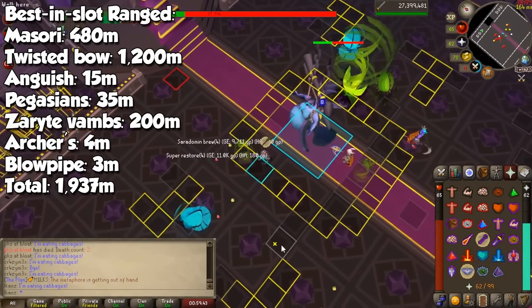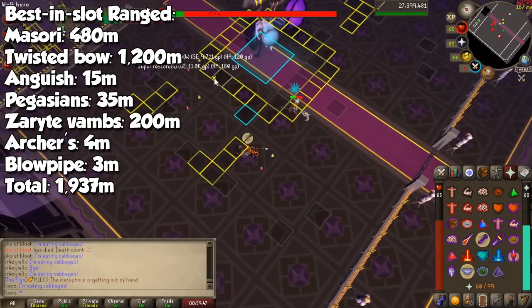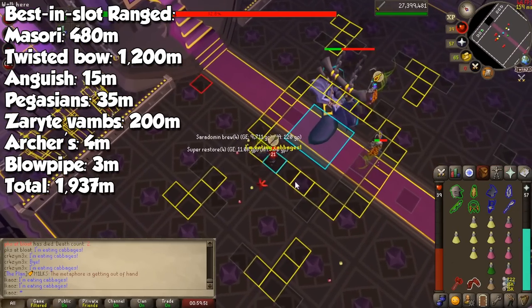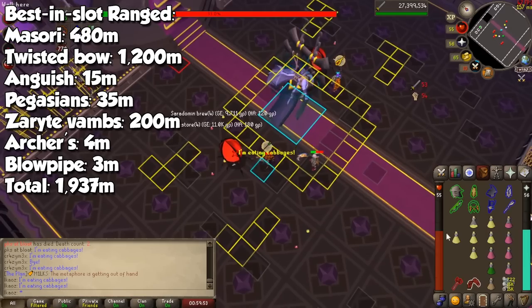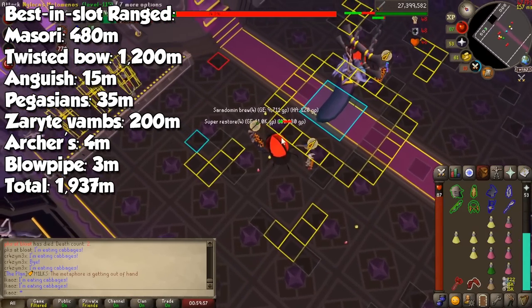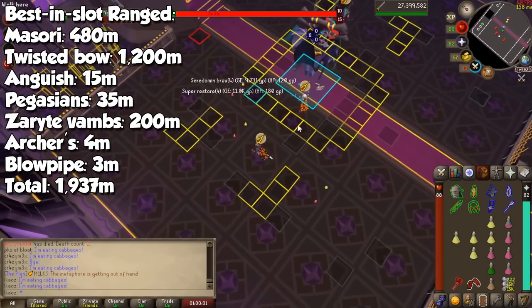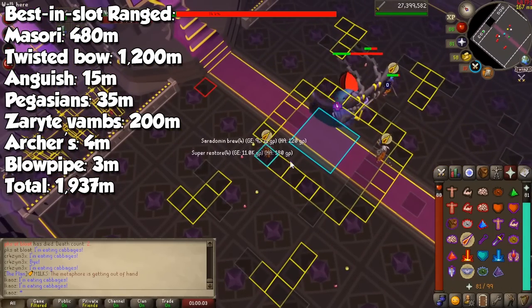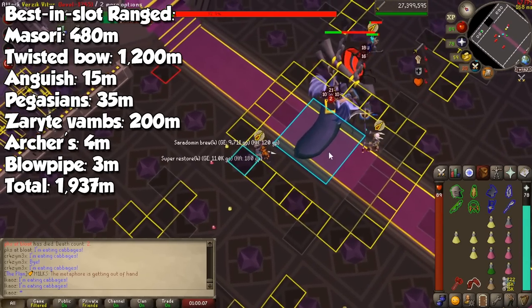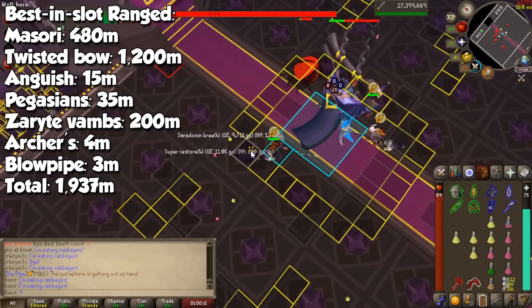For ranged, we have Masori — which is still fluctuating quite a bit — a Twisted Bow, Necklace of Anguish, Pegasian Boots, Zaryte Vambraces, Archer's Ring, and a Toxic Blowpipe. Still pretty expensive, but this will run you a little more than 1.9 billion. Not a lot of ranged special attack weapons are needed, so the budget won't increase as badly. Keep in mind this does not include Bowfa and Full Crystal armor, since people with a Twisted Bow typically don't use it.